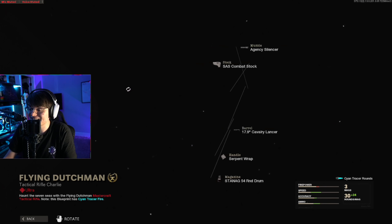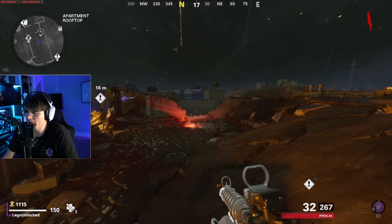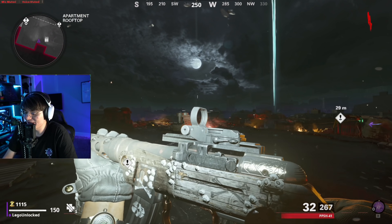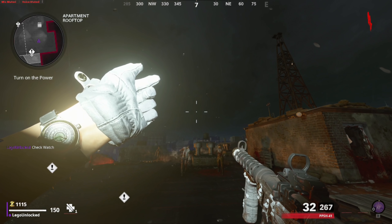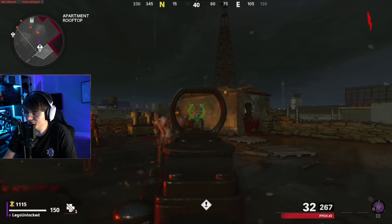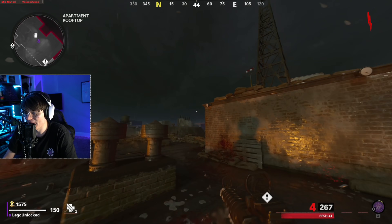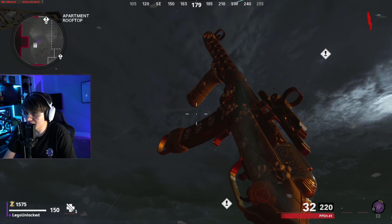Just like that we're now loaded into Mauer der Toten. I decided to spawn in with the PPSH because I think the AUG is a wall buy. This is what the PPSH looks like — looks pretty sick. We've also got the watch, and then there's the reticle — probably the worst reticle I've ever seen. But the cyan tracers are a really bright standout color.